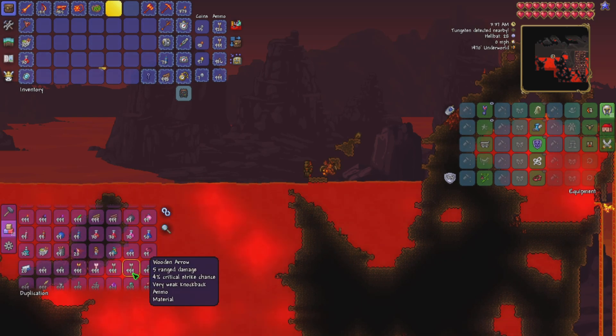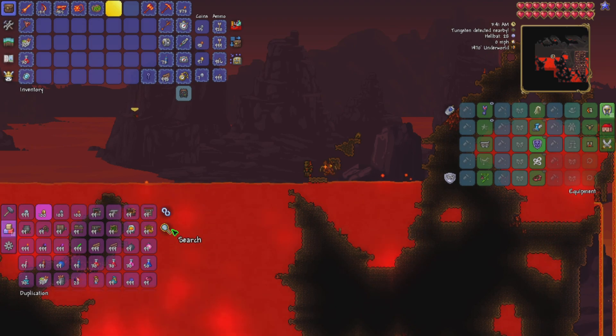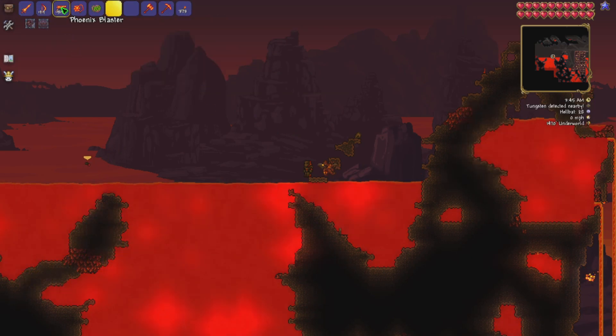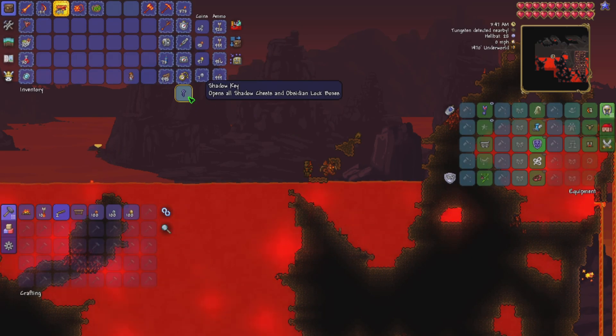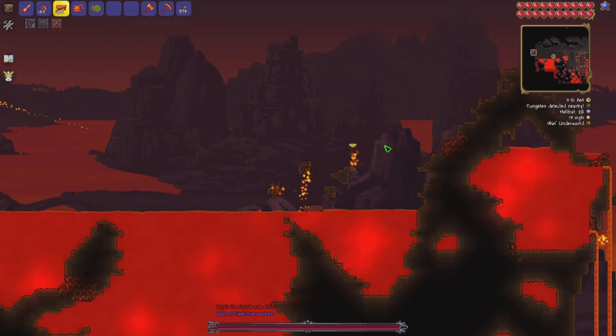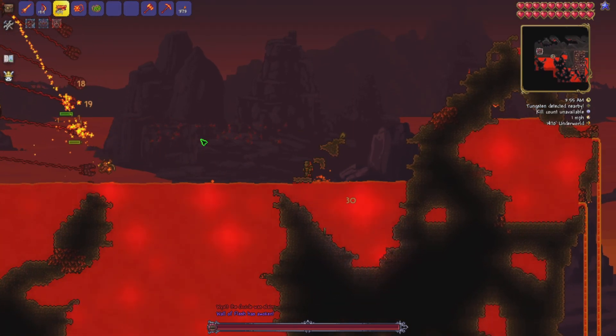Anyway, I think I'm ready to do this fight. Let me get the voodoo doll back out — for some reason I deleted it. There you go. Delete that. How many bullets have I got? More than enough, that's for sure. All right, let's chuck this in the lava. Can I kill that guy quickly? There you go. Right.